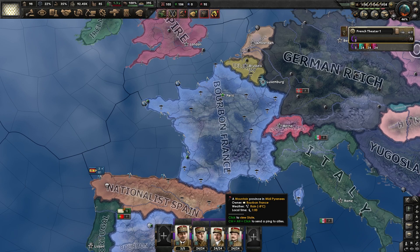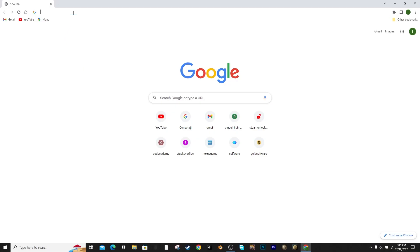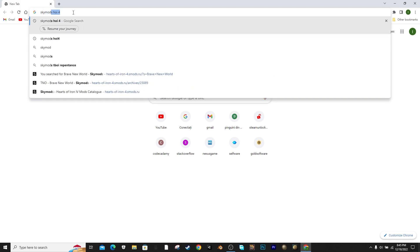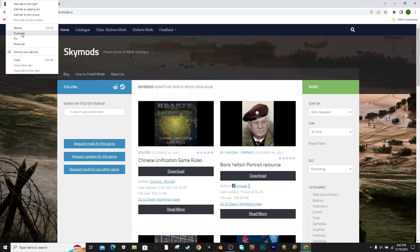First, you're going to need to open the game and drop a save — it doesn't matter the name of the save, just whatever name. Then we're going to open Google and go to the site Kai Mods Hoi4. We're going to go there and duplicate the page.